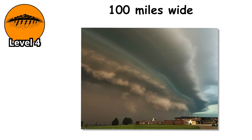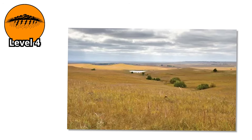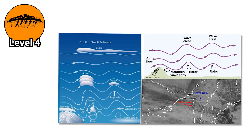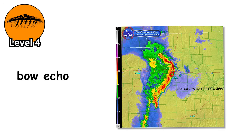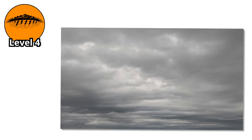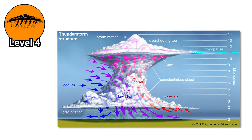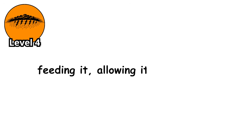The damage path can be 100 miles wide. The United States experiences an average of one to two major derechos per year, mostly in the Midwest and Great Plains during late spring and summer. They form when atmospheric instability combines with strong winds aloft, creating a self-sustaining system called a bow echo on radar. The system becomes self-reinforcing: the strong winds aloft provide the shear necessary to organize the convection; the organized convection produces intense downdrafts; the downdrafts spread out at the surface as powerful straight-line winds; and these winds help lift more unstable air into the storm, feeding it, allowing it to continue.